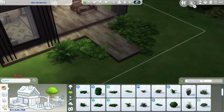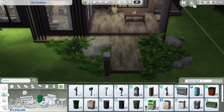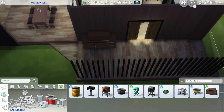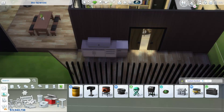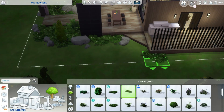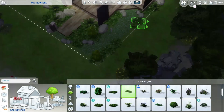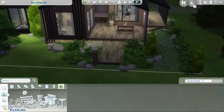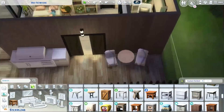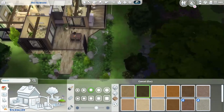We've moved on to the landscaping, and while I was talking I also did the hallway. The landscaping is really simple — I've only used some bushes. Since this house was inspired by Scandinavia, which is in the northern part of Europe, I didn't imagine there are a lot of flowers there. So I went with a green landscaping without many flowers.